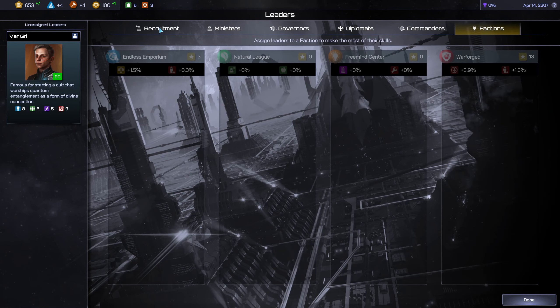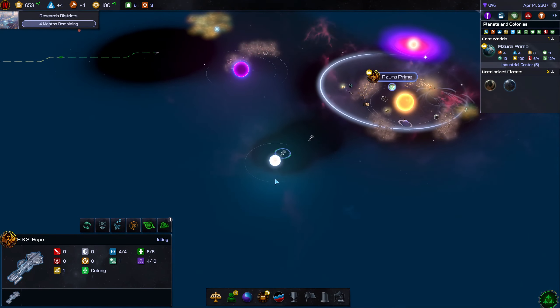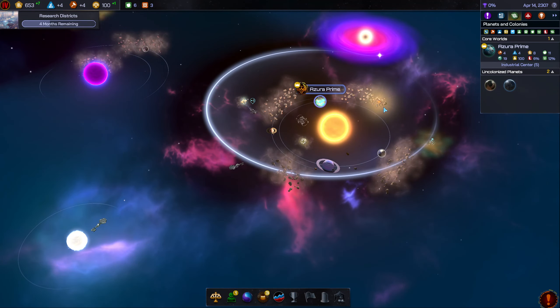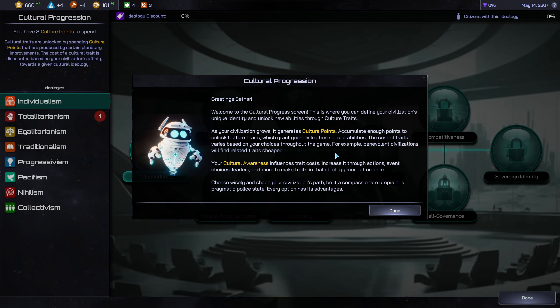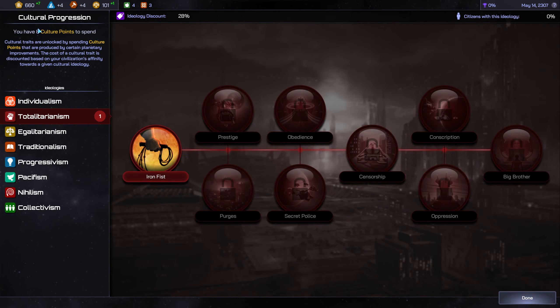You are idle — this is a colony ship. I guess you're going to go colonize this even though it's not the ideal place. There are three artifacts right by my home system. Surveying takes so long. Totalitarianism I'm guessing is what we are looking for based on our civilization traits. I have enough culture points. We just selected a bunch of totalitarianism — the cost of traits varies. I have eight culture points to spend.